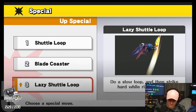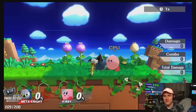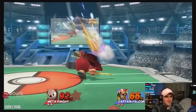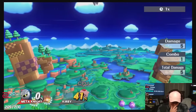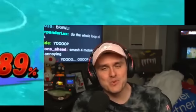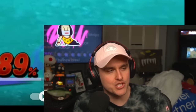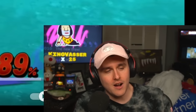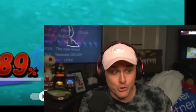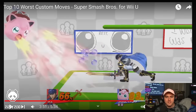Lazy Shuttle Loop — Meta Knight. This is where things start to get really bad. Once you turn this custom move on, Meta Knight goes from good to complete garbage. The first loop has no hitbox. This is why random customs were so funny — you wouldn't even try this until you were going for the up B to kill. So you would do your normal combo, dash attack, up air, up air, and then you'd do that and be like, 'What is that?'